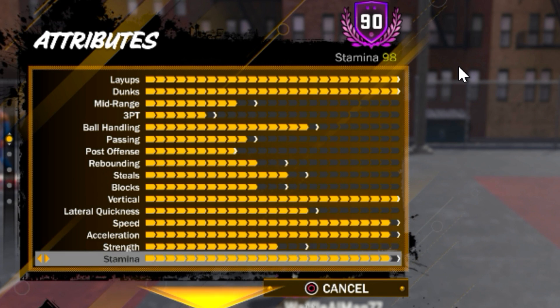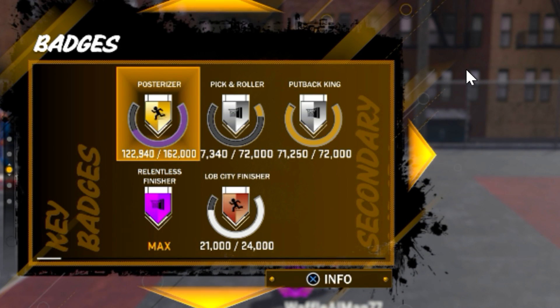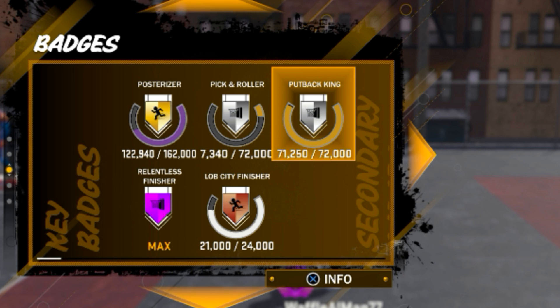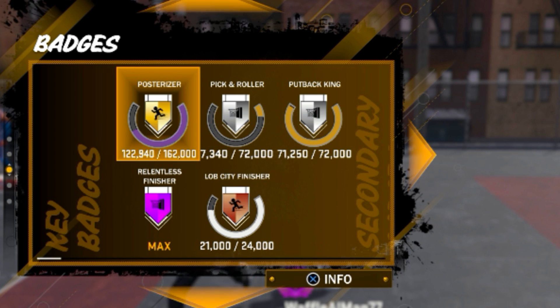Strength is only at 70, which is one of the main issues with this build. That's the only downside — really the strength — and stamina is still 90. Now, the badges: I just got Relentless Finisher Hall of Fame. Got Gold Putback King, which is maxed out at Gold anyway. And then Posterizer is almost there, just need about 40 more thousand, which is easy with the drill.